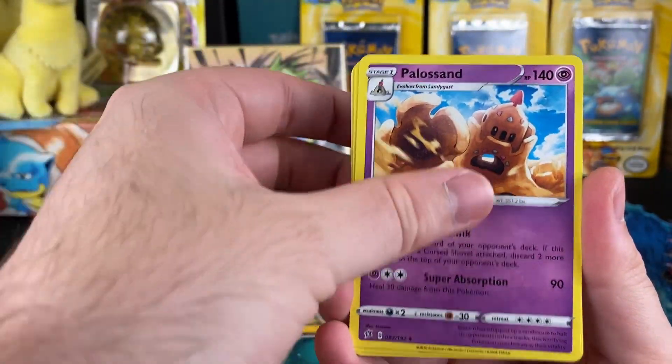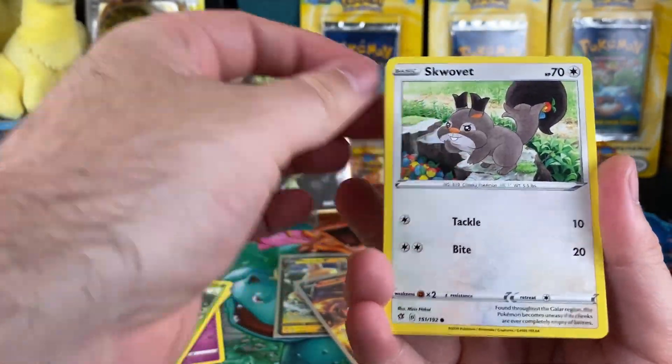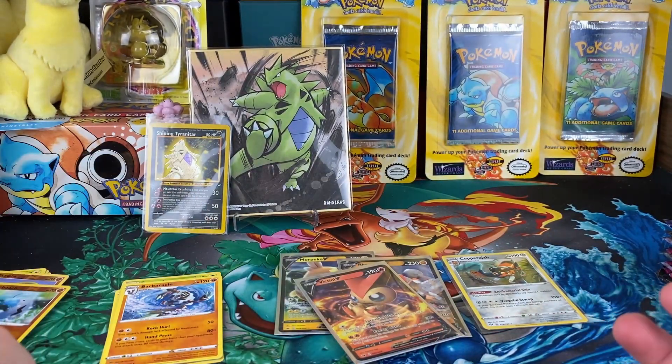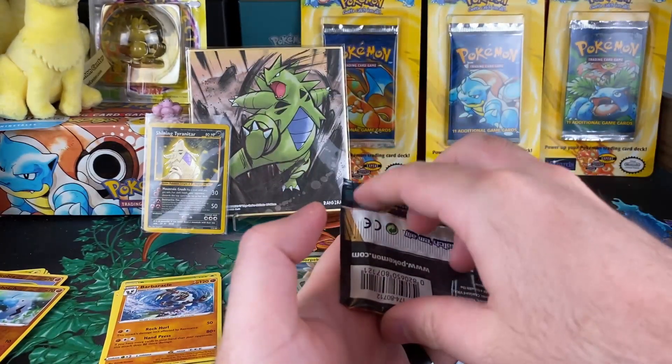All right, what are we in for — Rebel Clash right now? The Barboach, an Applin, and then that Barbaracle thing which we don't need, we already got. Hope I'm not getting the corona.